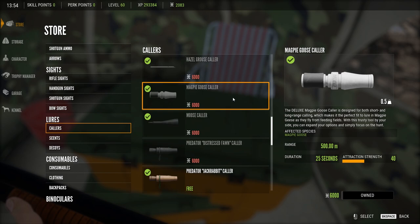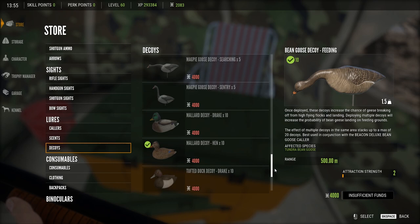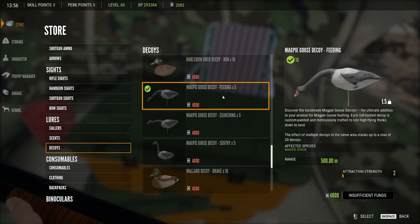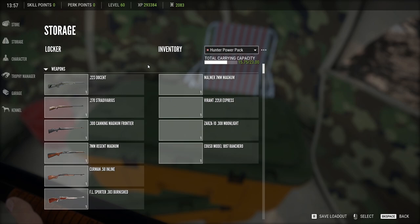Here's the magpie goose caller — range up to 500 meters and it lasts for 25 seconds of attraction. Now let's have a look at the decoys. There are three different types — it doesn't matter which ones you use. Range of attraction is up to 500 meters. You want 20 for max attraction, and use whichever blind you want — a layout blind or a waterfowl blind. They both work, but you do need to use one.